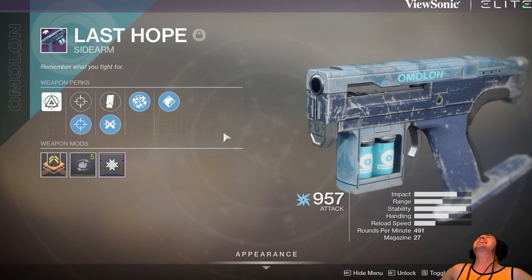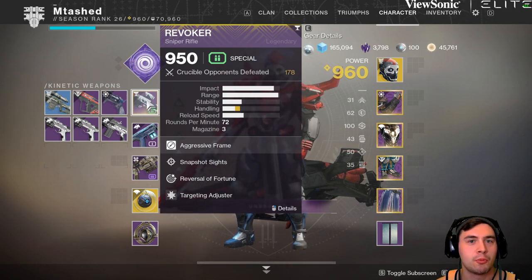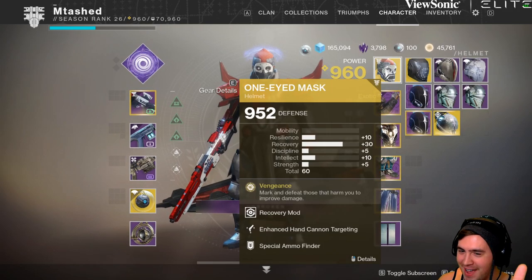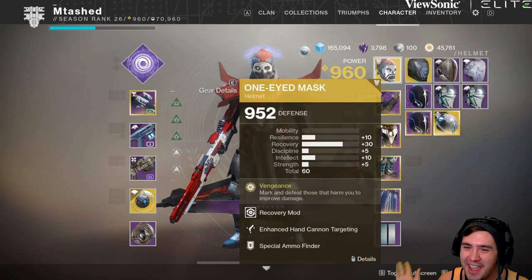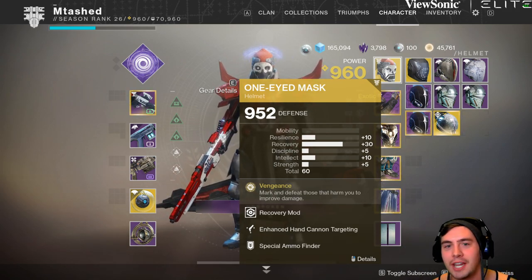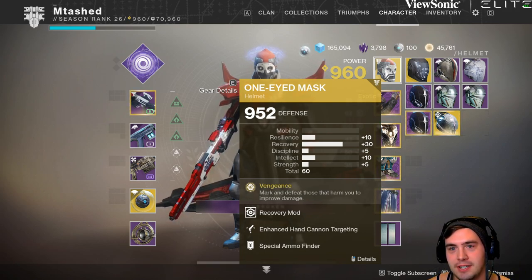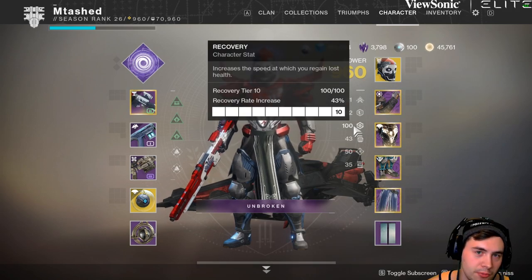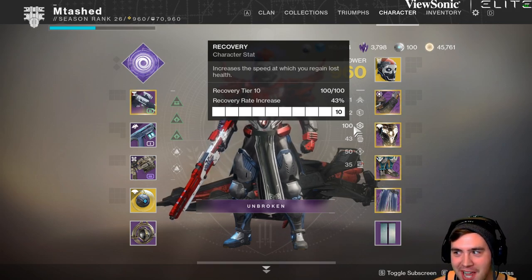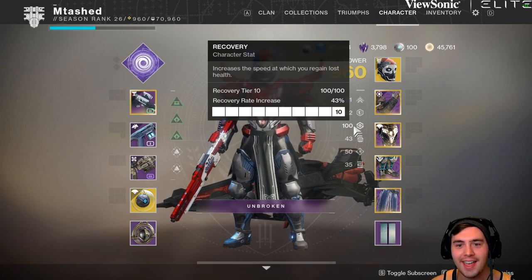I'm going to be pairing it with my Revoker because I need some extra range somewhere, and a random grenade launcher. I want to use One-Eyed Mask — don't hate on me — but I want to make sure I'm full health after every duel so I can keep pushing. I'm also running maxed out recovery, just in case I kill the guy too fast and don't get the One-Eyed Mask proc.